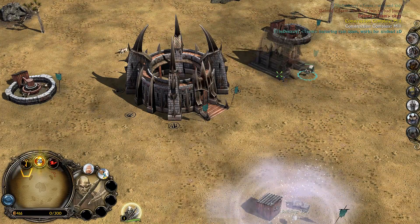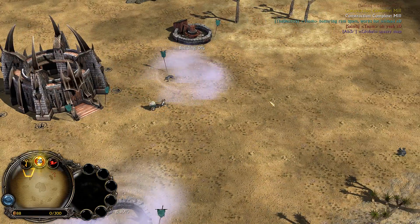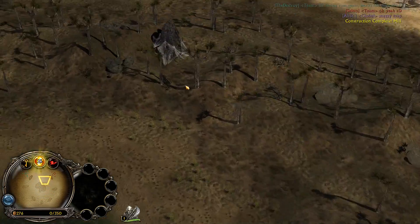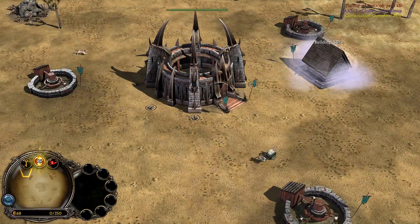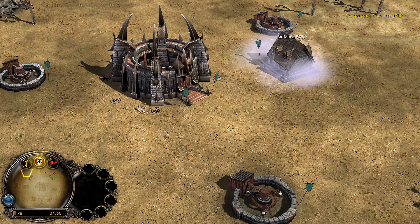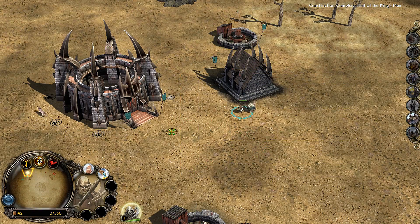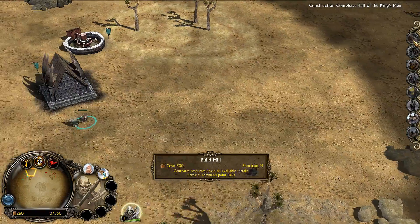All right, let's get a Hall of the King's Men — putting it backwards, building it for the Witch King. Here's the map — it's pretty cool, not super fancy or anything, but it's got a ring of trees around the center. It's a desert, it's Khand. I think it accurately represents Khand, which is next to Rhûn in case you were curious. I know that from Total War: Divide and Conquer, as it's one of the factions.